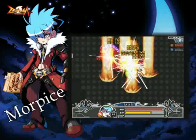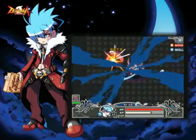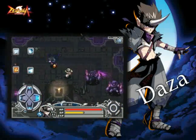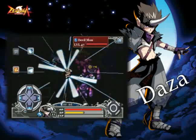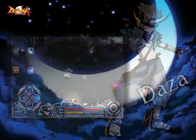Morphys is a long-range magician who can use his mystical powers to mutate, summon, and reduce enemy movement speed. Finally, Daza is a melee expert martial arts warrior who can explode inner energy instantaneously for a powerful attack.